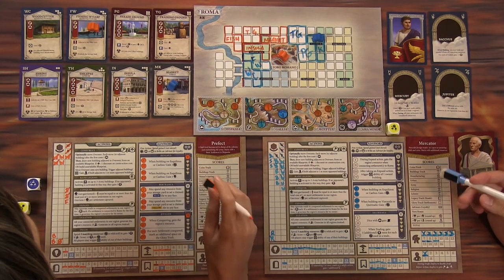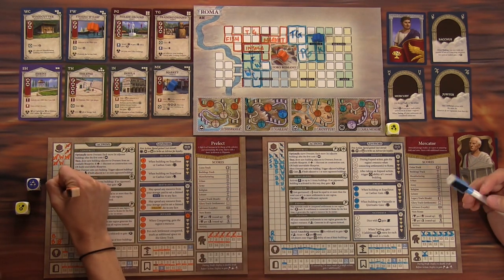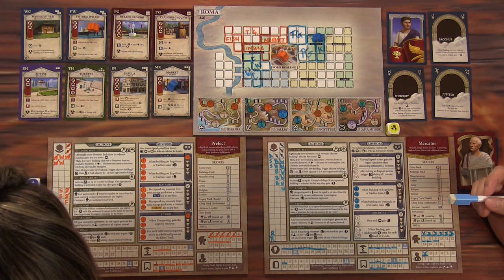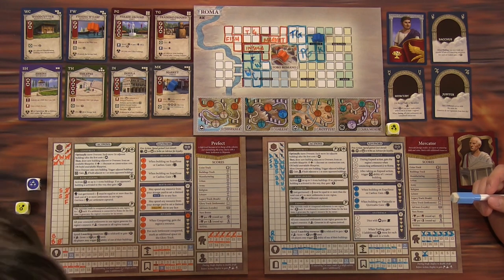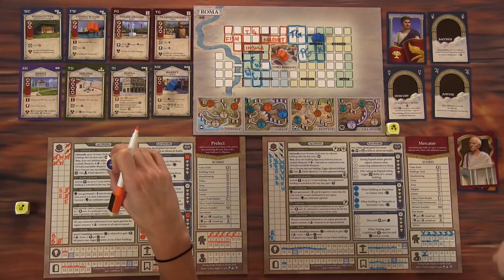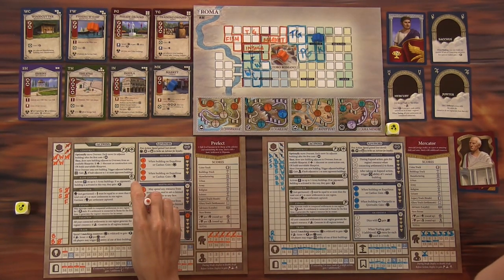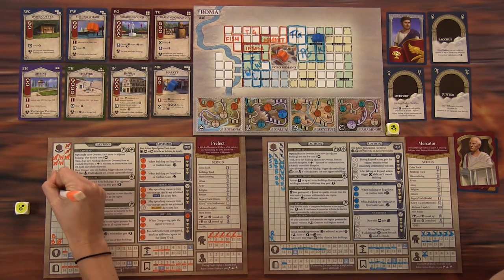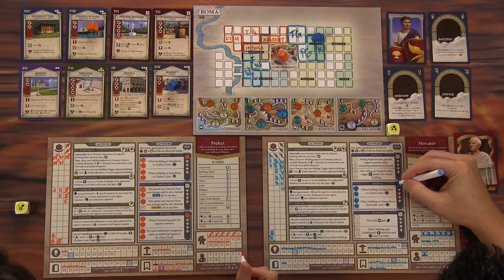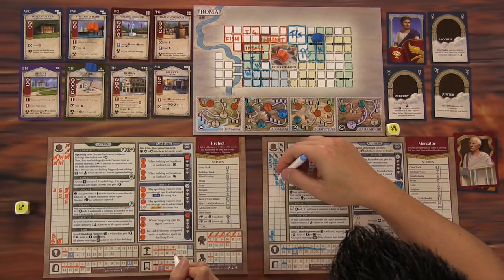I can build three roads for three stone, getting two rings. Actually I want to keep those, since you get points for the theater. So I can take both of those rings and build one more road here. I'll do my road points now — one, two, three, four, five, six, seven road points, backing me up to eight.